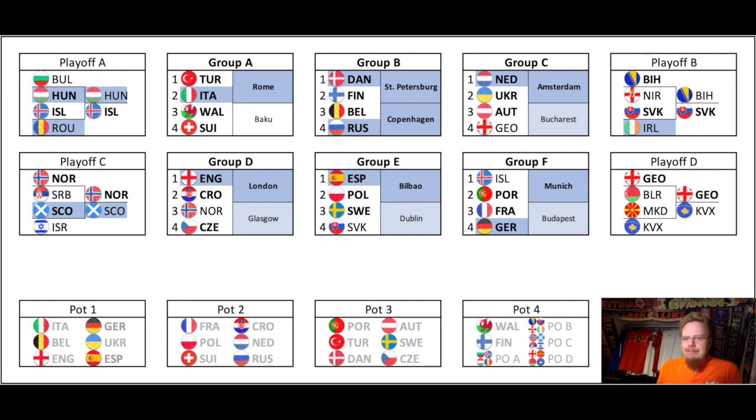To me almost any of the four could win, and I can't even see Ireland getting out of that one. Playoff path C — I think the most talented team in there is Serbia. However, Serbia away to Norway — I can see Norway doing damage there, so I will pick Norway. Scotland will beat Israel — that's basically confirmed in the Nations League already. And then I think Norway will go over Scotland. Playoff path D — Kosovo is probably the strongest team from qualification, but they have two away games. I think Georgia will beat Belarus, Kosovo will have a harder path through Northern Macedonia, and Georgia will beat Kosovo.